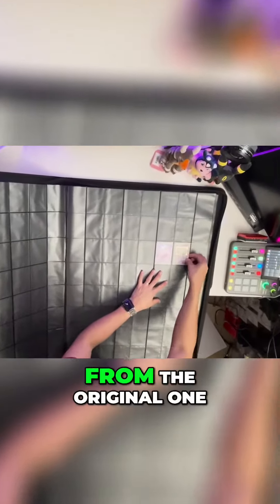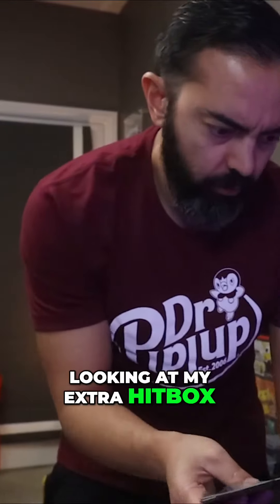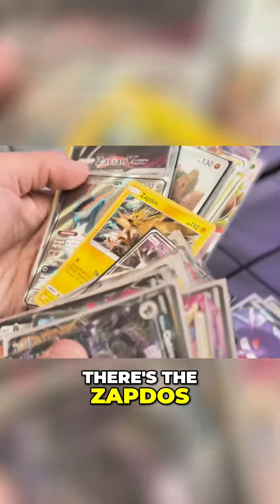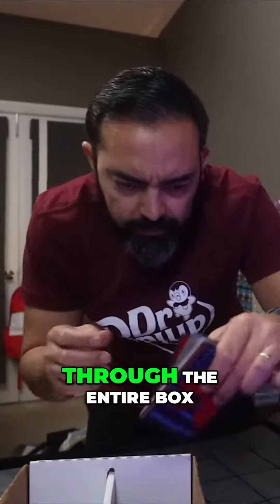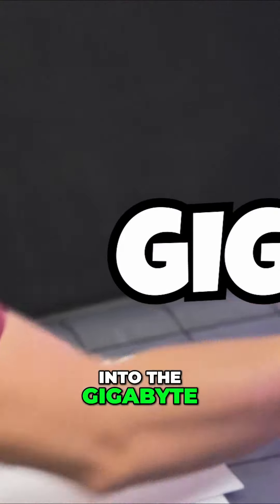We've already got two of the cards in the binder from the original 151, and I immediately start looking at my extra hitbox for more. Just like that, we're already starting to build up a nice little pile — there's the Zapdos and the Slowbro, the Aerodactyl and an Arcanine. And after looking through the entire box, I move to the front page and start popping these Gen 1 Pokemon into the binder.